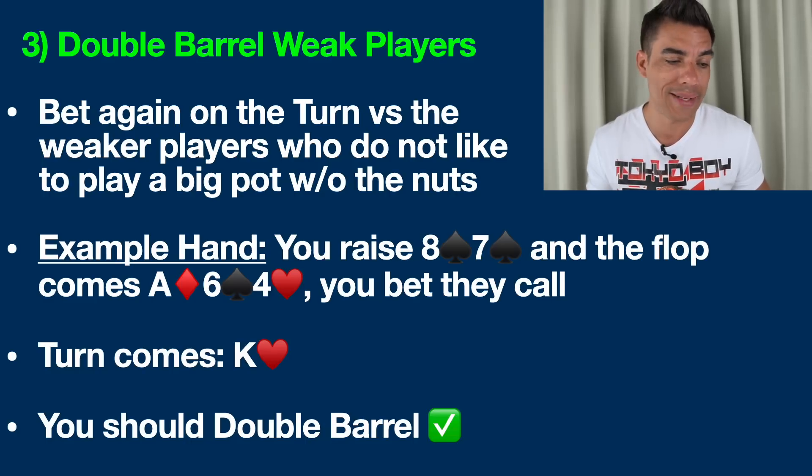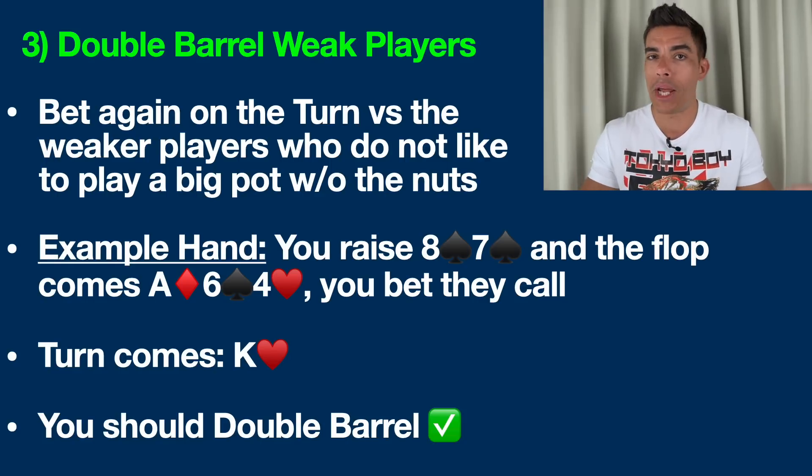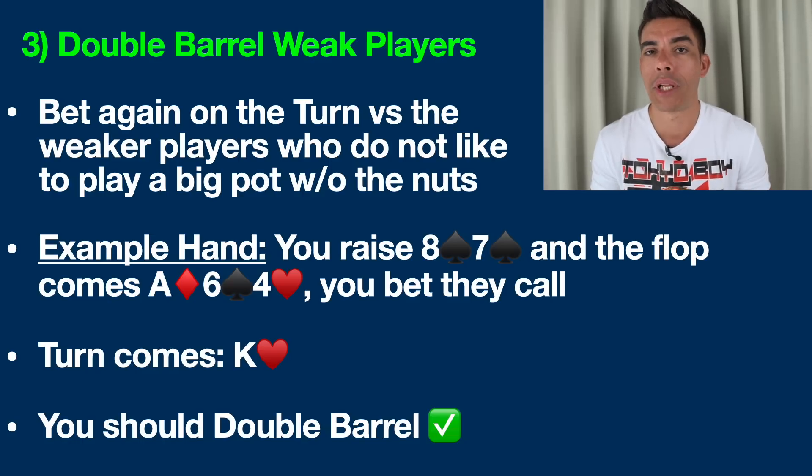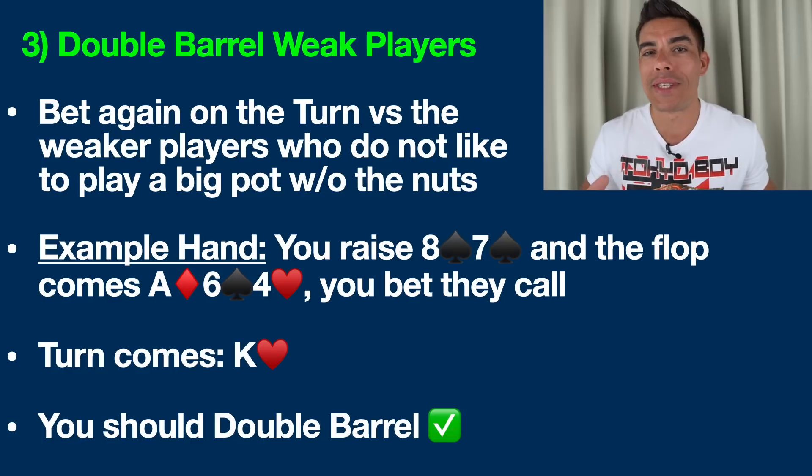Using the same hand: we raised eight-seven of spades pre-flop, got called, flop comes ace-six-four, we bet, they call, and the turn comes king of hearts. A lot of people would say we have nothing and just give up. But this is actually a perfect opportunity to make another bet against those tighter, risk-averse players — not the wild maniac fish. Make the double barrel and allow them to talk themselves into folding hands like pocket nines, pocket tens, or five-six, all of which are significantly better than our hand. By making another bet here, we make a very convincing argument for those hands to fold.